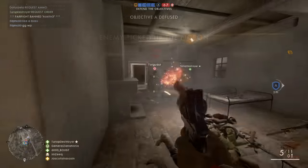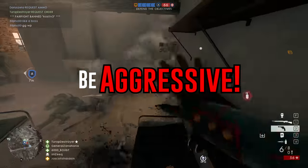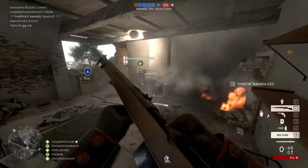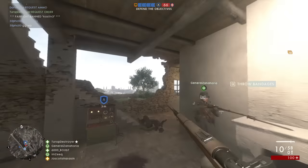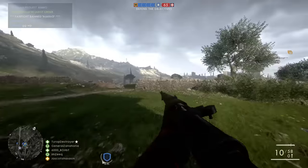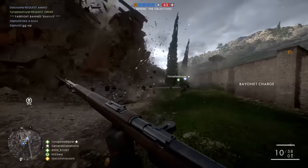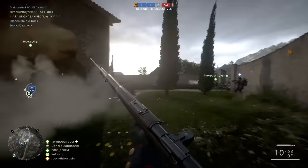So, just to conclude the video and summarize my main points: be aggressive, especially in close quarters. Do not be afraid to peek around the corner when you have slightly lower health and shoot at your enemies, because the chances are you're going to get that kill — especially if you're using the automatico or a shotgun. But even with a pistol like the revolver, you're still going to be absolutely brutal on the battlefield.